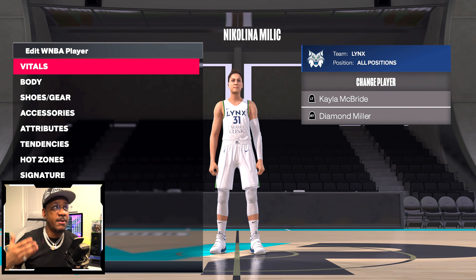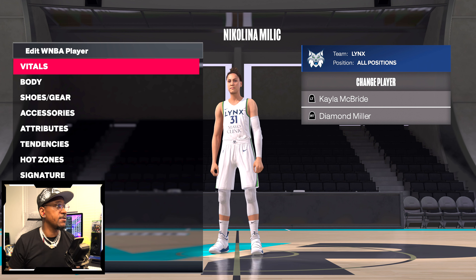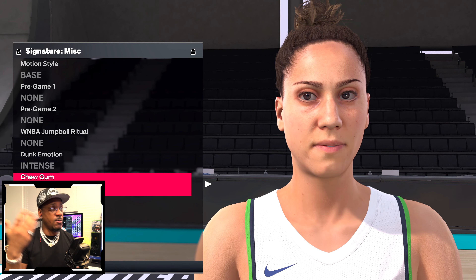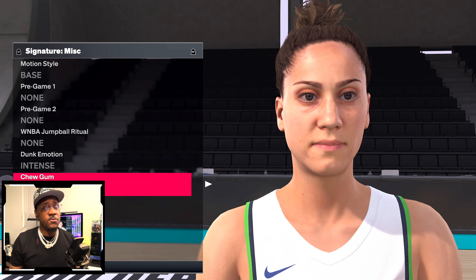Nikolina Milicic was updated in the WNBA part of the Season 3 patch for the Lynx. The body looks good, everything is in proportion, and that's what I like most about these player likeness updates. Hair isn't too small or too big. The close-up of Nikolina Milicic in 2K — the scan is here, the eyebrow arch is on point. Chew gum face and intense dunk face both look great. The scan rig did its job.